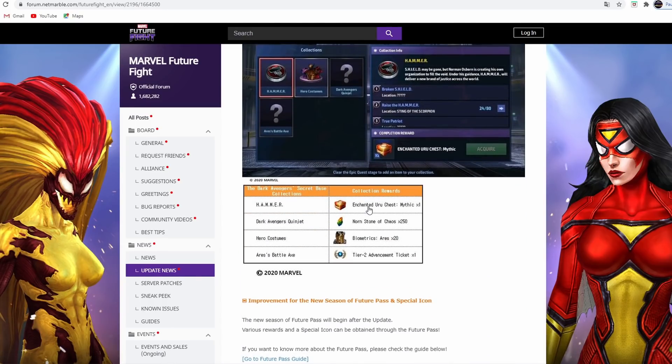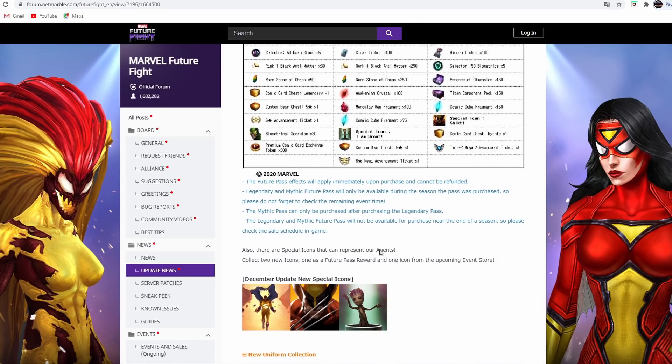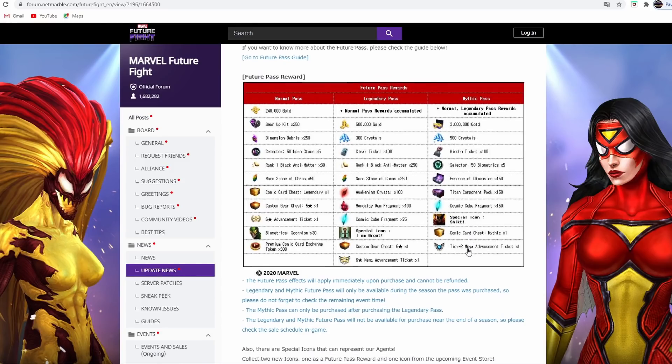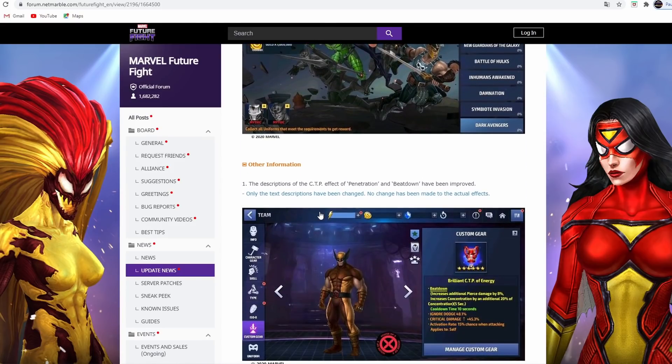The future patch has Scorpion in it, and there are some cool-looking icons including Sentry, Wolverine, and Groot. Groot's situation is interesting but that's a whole other subject. As for the uniforms, they took away the crystals and replaced them with gold, and now there are two characters whose uniforms we have to max. NetMarble is always willing to take away but not willing to give.